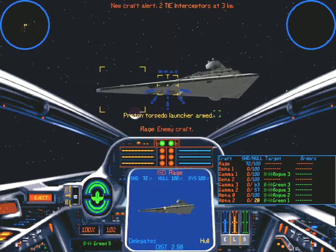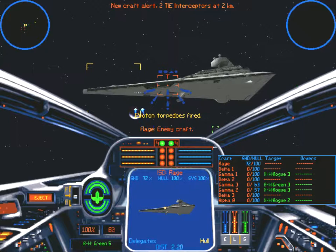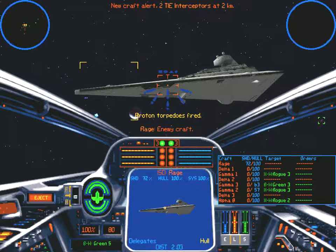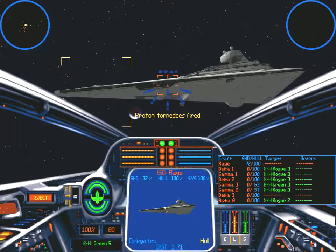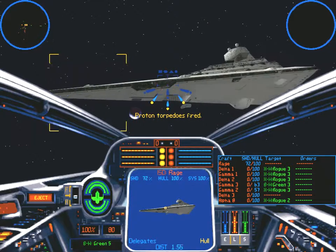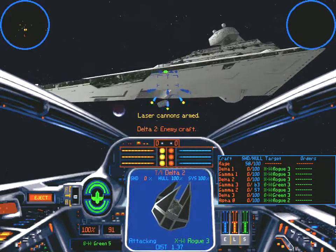I think that's the end of Cobalt. Mind if I disable some Tie Interceptors there? We can just kill him for points if you want. All the T-Wings are down. Unless you want me to go for gunboats. Looks like they're all on me. Oh shoot, I'm going to die. I'm dead.